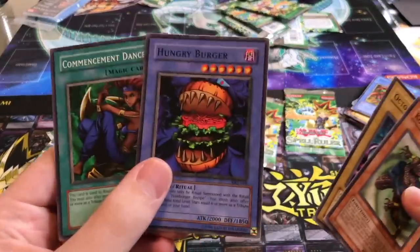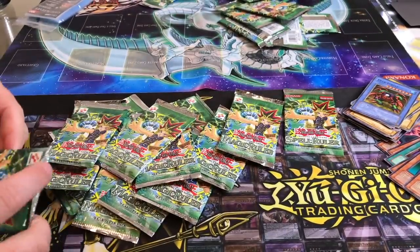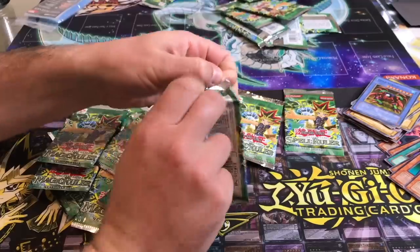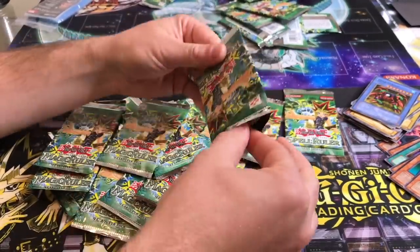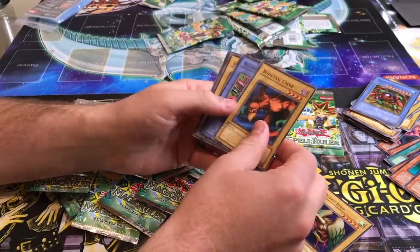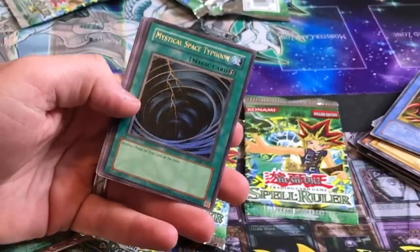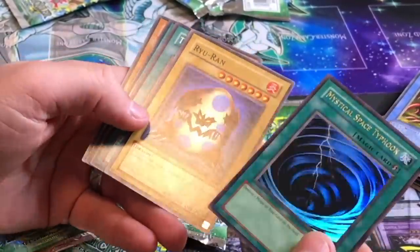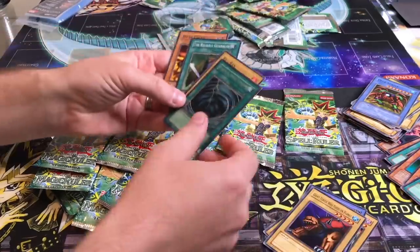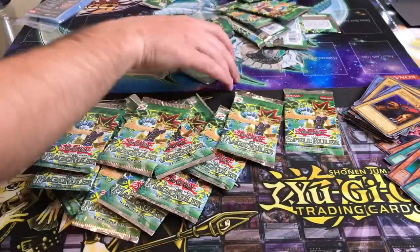Wow, we already have one, but still hype to get the Ultra Rare. I'm going to sleeve that up — that's sick. I'm playing the Hungry Burger! Make sure that's good to go — that's super nice. Queen's Bird, Whip Tail. That's a good card though. I just think MST looks really good — I could have 30 MSTs and be stoked.